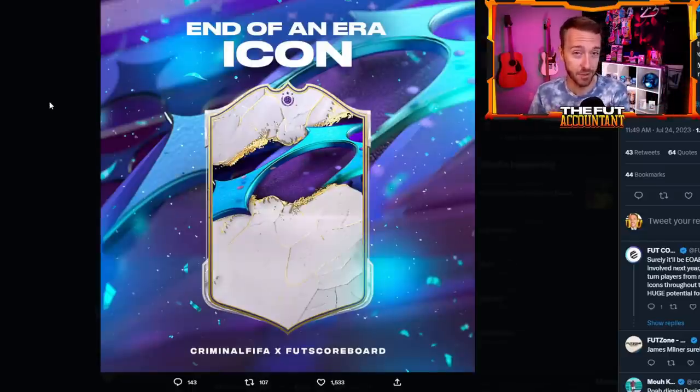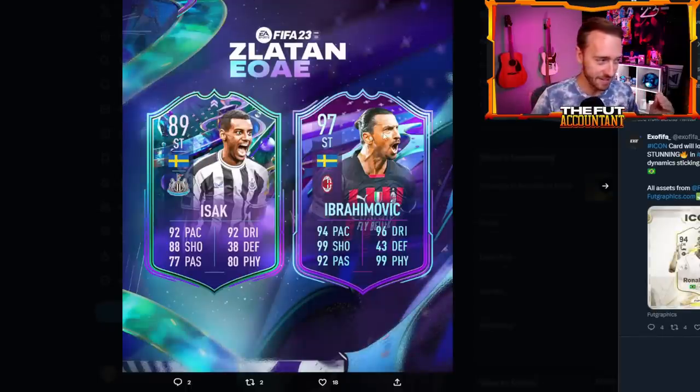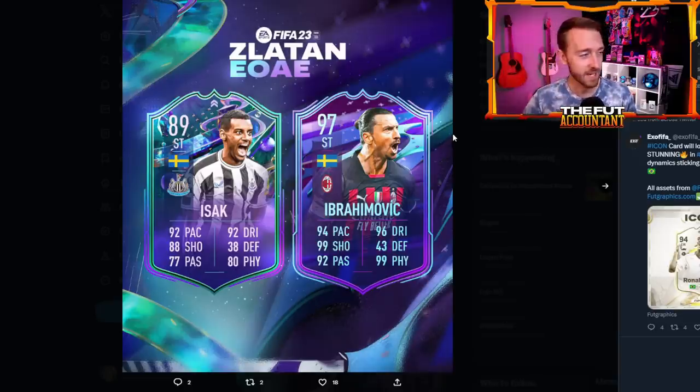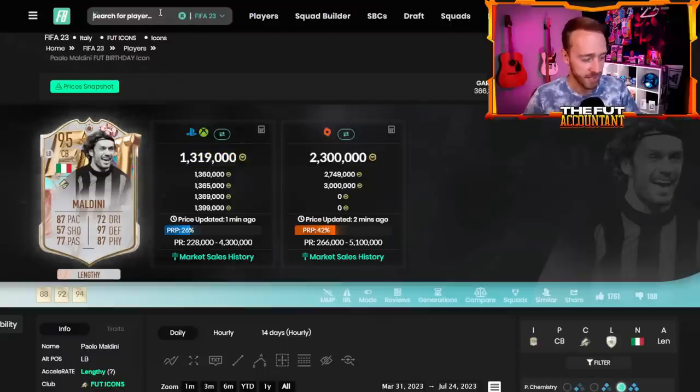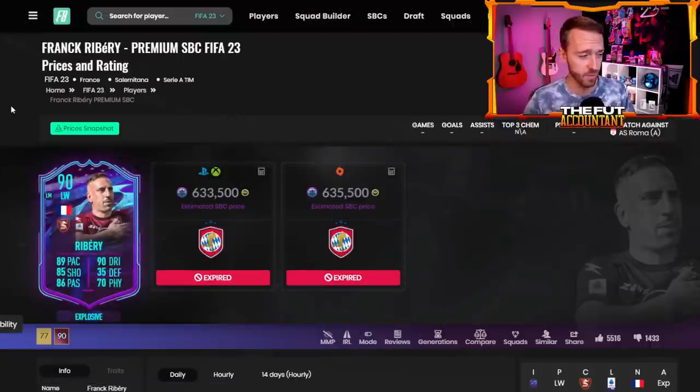Or maybe a player that retired this current year is going to be an icon card in upcoming EAFC 24 — and that gets all of us thinking about Zlatan Ibrahimović. Could it be that somehow EA has acquired the rights to Zlatan to be an icon right away? That would be crazy. We know we're getting Ribery as an icon in FC 24, but we've already had an end of an era Ribery. So it would be kind of weird if we had an end of an era Ribery earlier in the year and then they dropped an end of an era icon Ribery as well — possible, but also a bit odd.